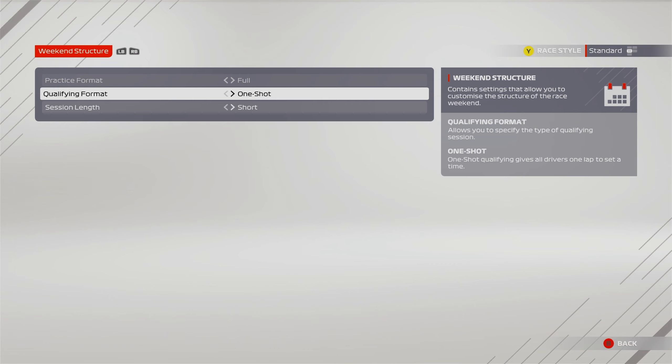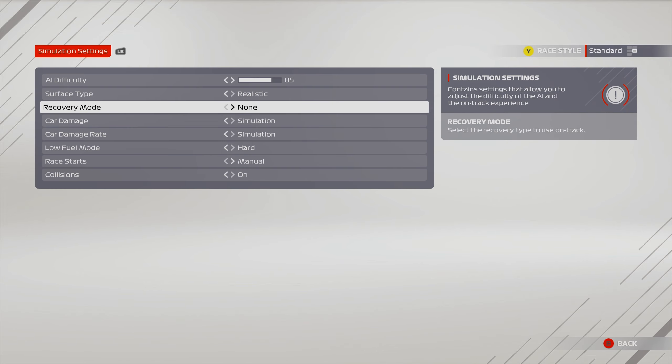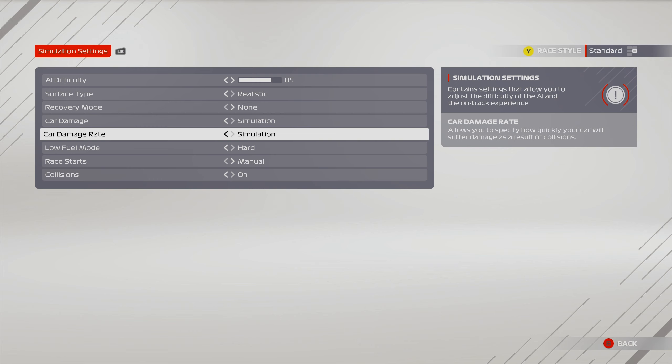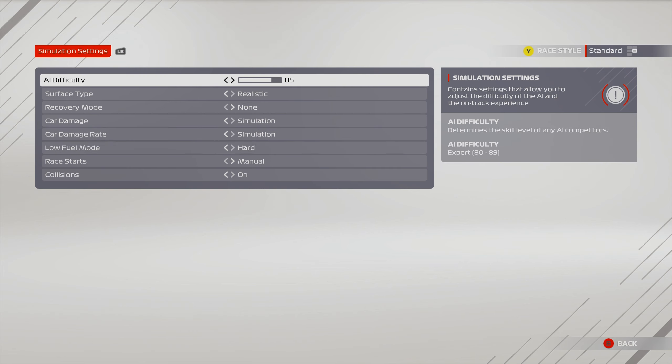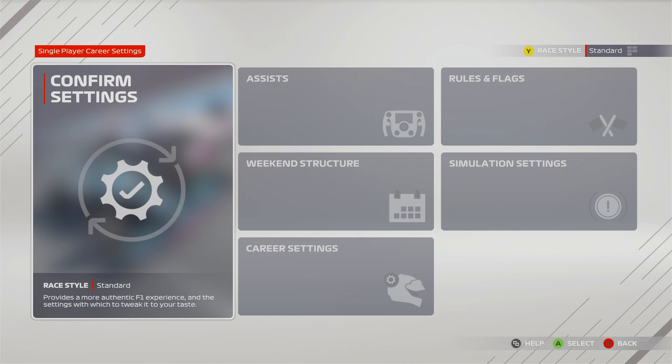I'm going to be doing one-shot qualifying with short races just to get through this quickly. I'm going to keep R&D on, which will make it more interesting. To make it a bit more challenging, I'm going to have recovery mode off, no flashbacks, car damage and damage rate both on simulation, low fuel mode on hard, and the AI difficulty will be 85.